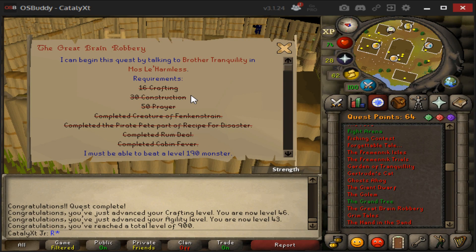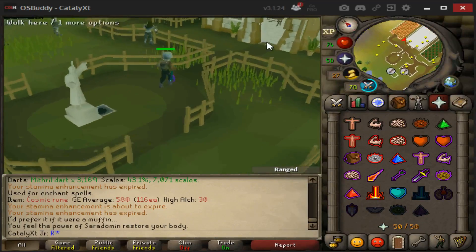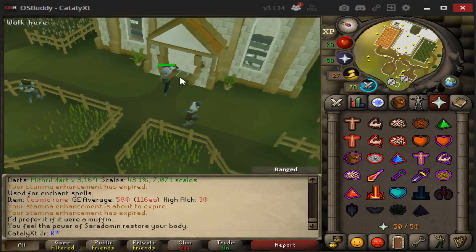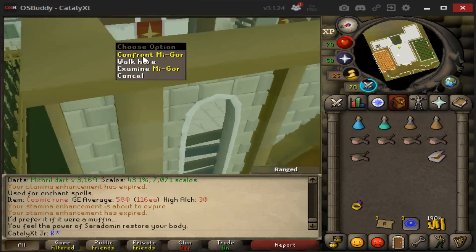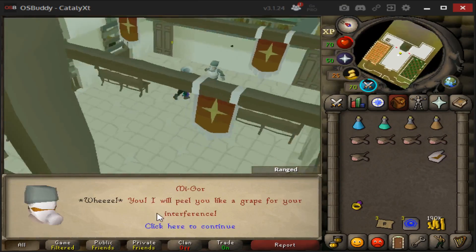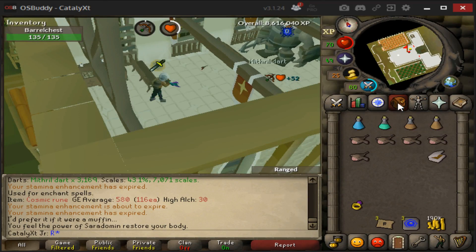I have no more requirements for Great Brain Robbery — it's showtime! The guide suggests I head back to Mostly Harmless to prep for this battle, but I honestly think I'm just gonna safe-spot him and call it a day. Easy money.